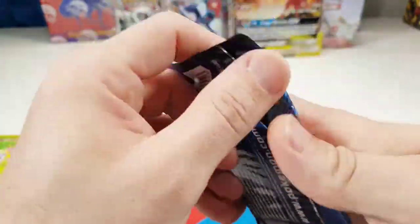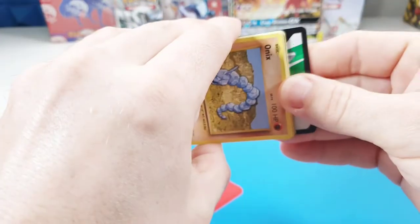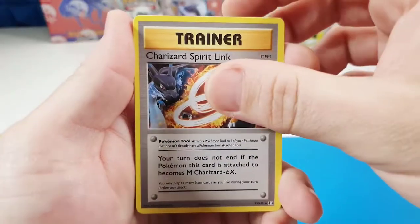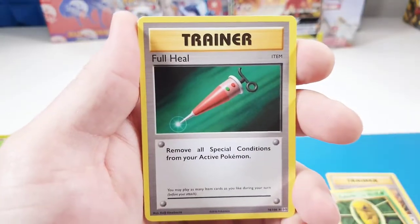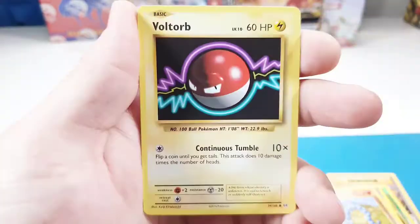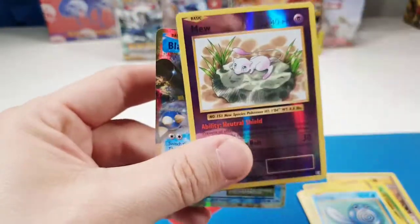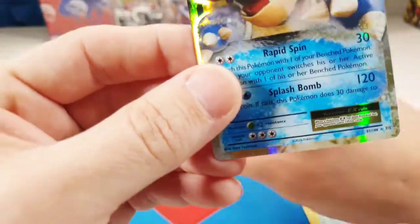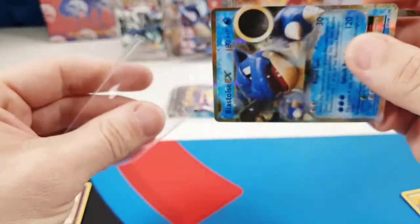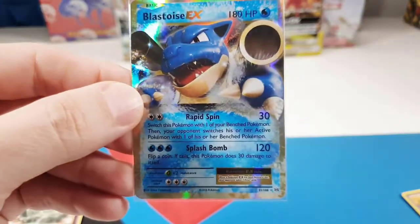Come on, Evolutions — where's that Charizard? Okay, it's this one. Here we go. Charizard Spirit Link, Kakuna, Pokémon Fan Club, Onix, Fairy Energy, Voltorb, Tangela, Poliwrath, Reverse Mew, and... Blastoise EX! Oh man. I suppose we can't complain — it's an EX. Let's get that sleeve up. Blastoise EX!